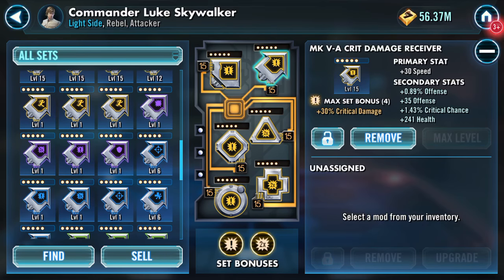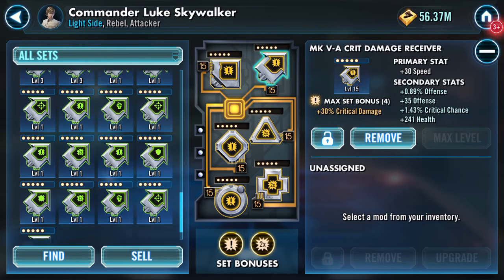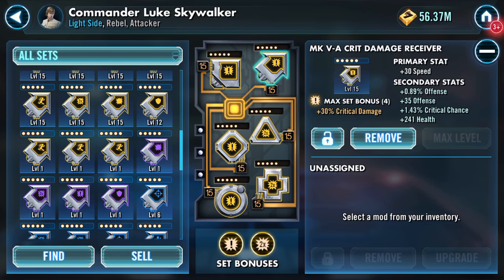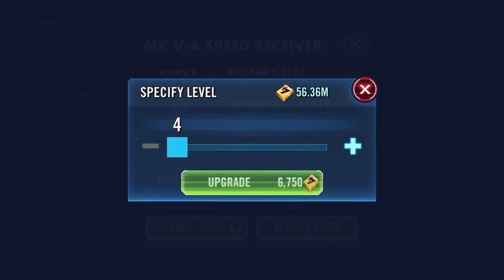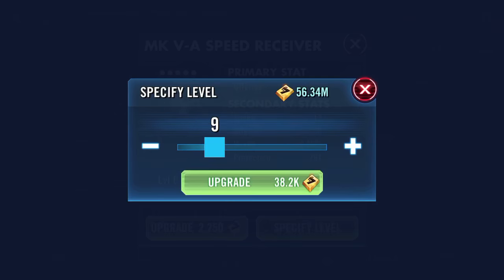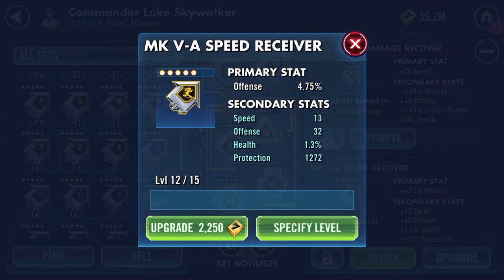I believe that only leaves arrows — arrows are speed anyway, aren't they. Looking at the level one ones — defense... oh hello, offense! Speed turned first time, speed turned second time, boo — protection third, health fourth, okay.